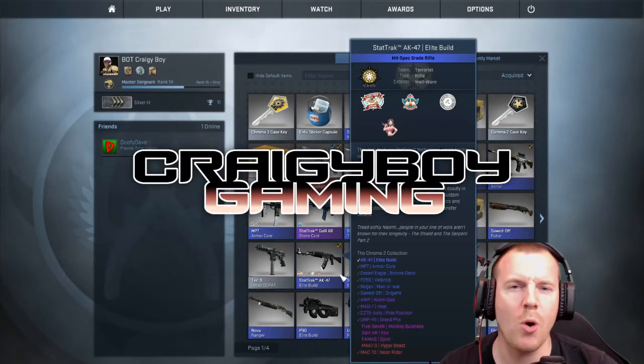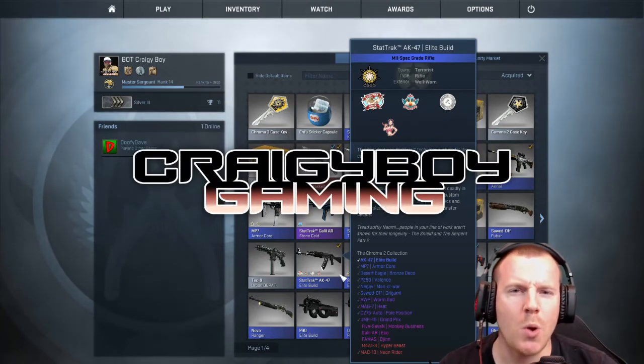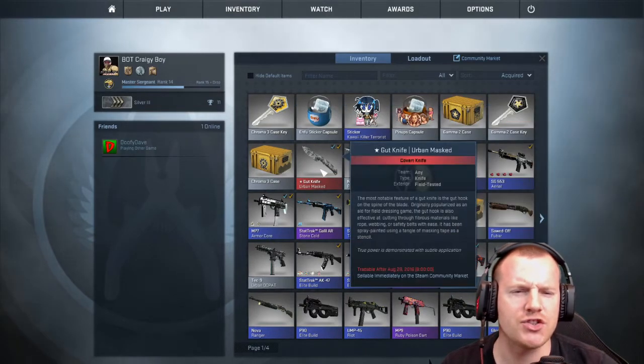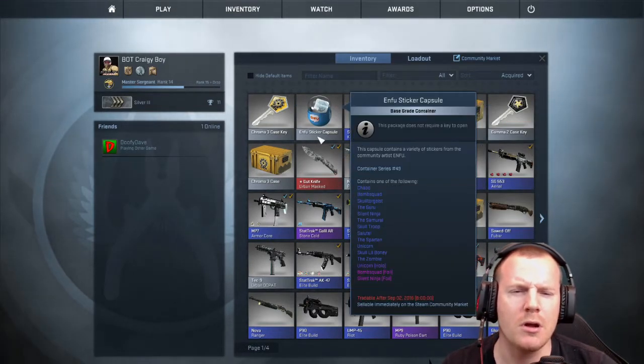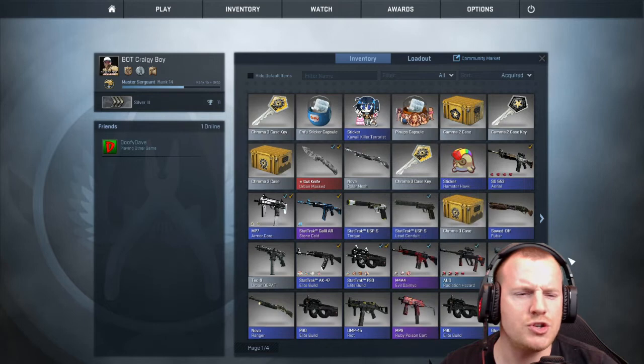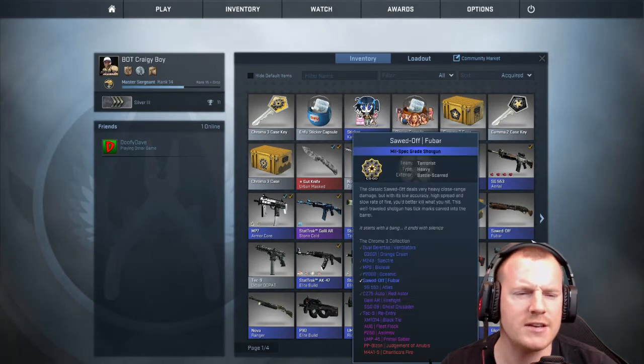Hey, what is up guys? This is your boy Craigie boy. Welcome to another episode of CS:GO case openings. We're gonna do a mixture today — we're gonna open an Inferno sticker capsule, and we are gonna open two Chroma 2 cases.